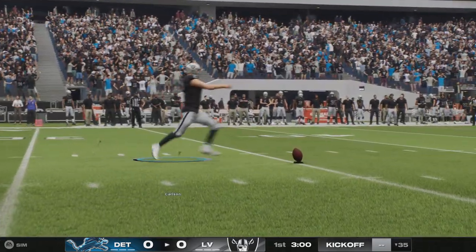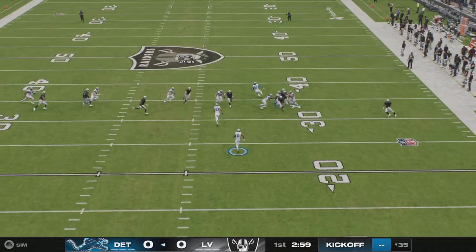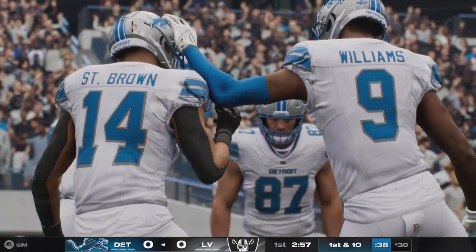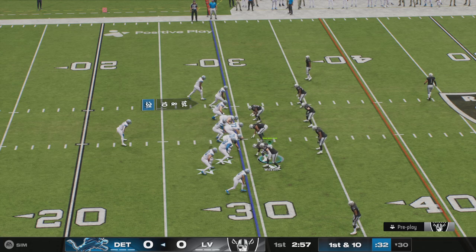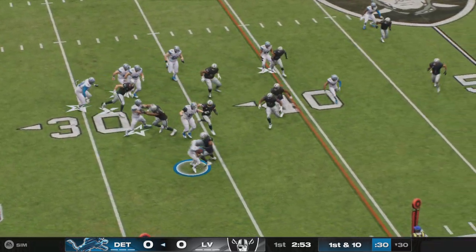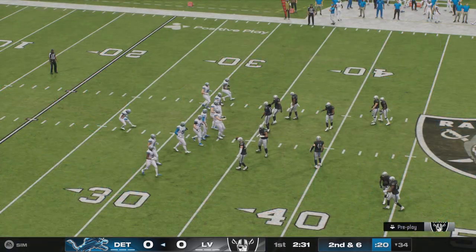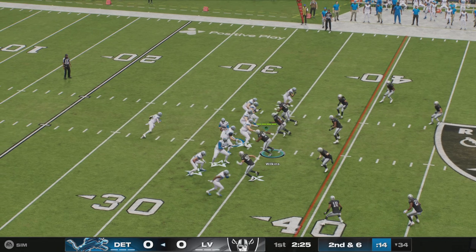And we are underway at Allegiant Stadium. A nice return sets him up pretty good here right at the 30-yard line. First and ten now from the 30. First carry now for David Montgomery — he's brought down at the 34, call it a gain of four. I feel like I could see what he was thinking on that carry. Wanted to bomb that big tackle through the hole, ended up only getting four yards. I think he had designs on that one being bigger.